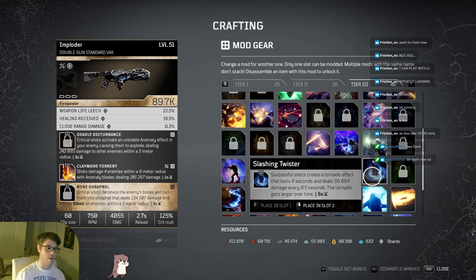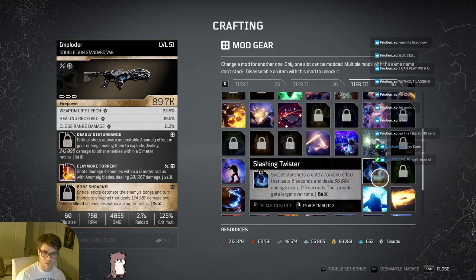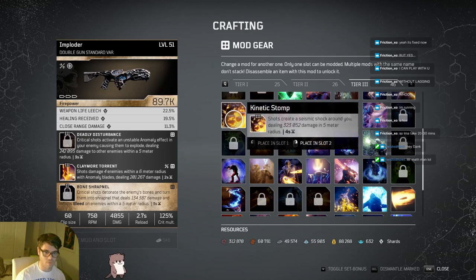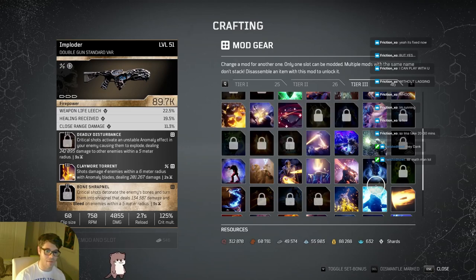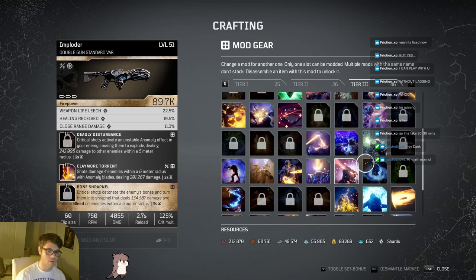The tornado is like a buff on them - they can't outrun it or escape from it, it just follows them, gets bigger, and damages enemies around them. It does as much damage as Kinetic Stomp, however Slashing Twister is on a six-second cooldown while Kinetic Stomp is every four seconds. I haven't gotten a chance to competitively test them in expeditions yet, but based on the numbers alone their damage is the same.